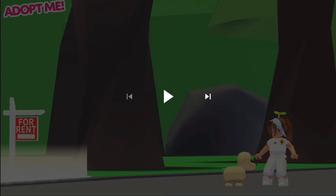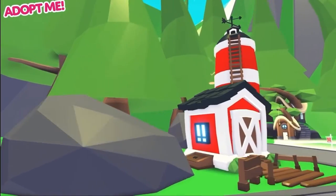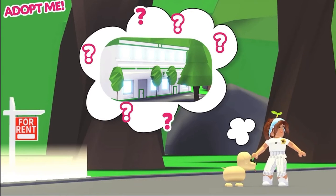All right, let's hit play right now. Okay, I'm so excited — get all your inner thoughts out, guys. Ready, set, go! Oh my gosh, the grocery store is gone, bro. So as you can see, the grocery store is gone, guys. It's one of the oldest buildings in Adopt Me and now it's gone, bro.